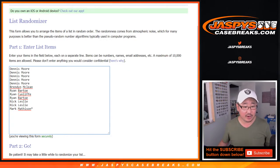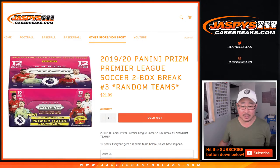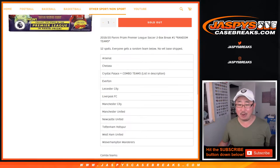Big thanks to these folks right here for getting into it. There are the teams right there. Crystal Palace also gets some combo teams, which includes this list right here: Southampton, Bournemouth, Aston Villa, Burnley, Norwich, Sheffield United, and Watford.